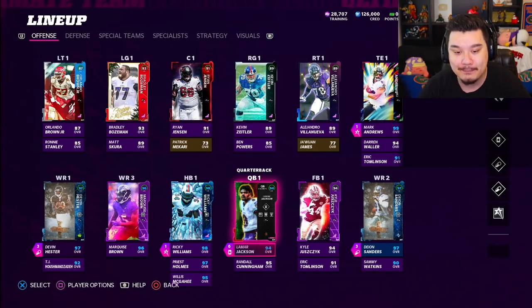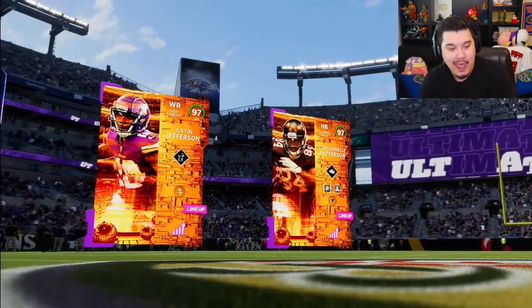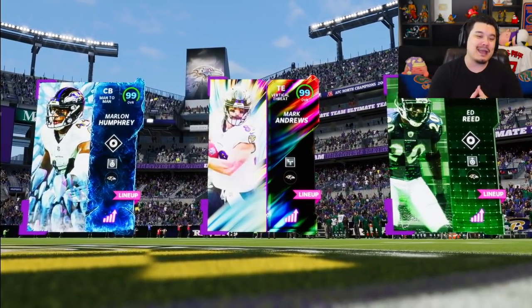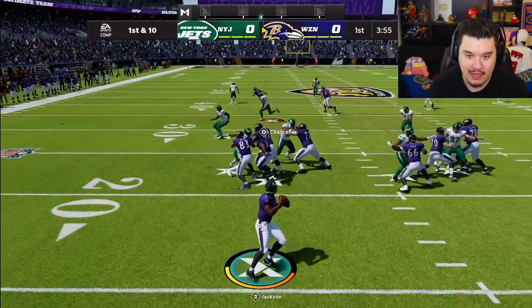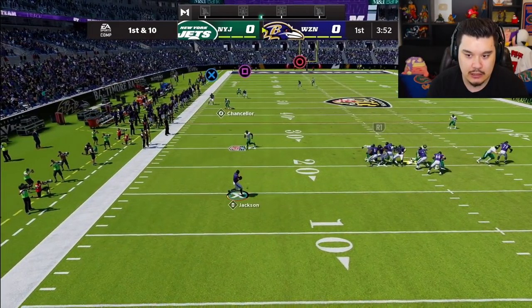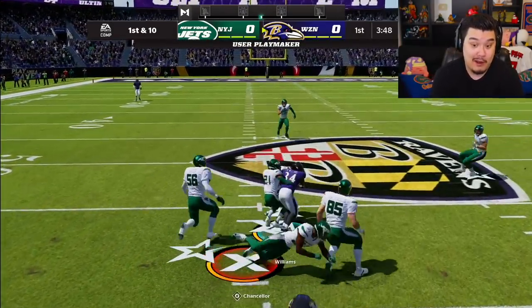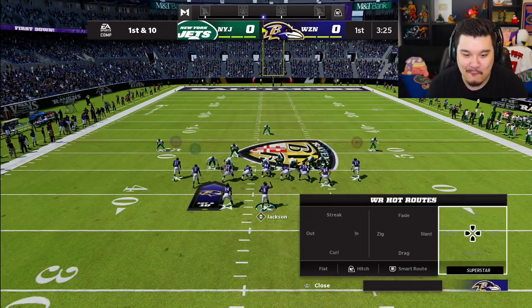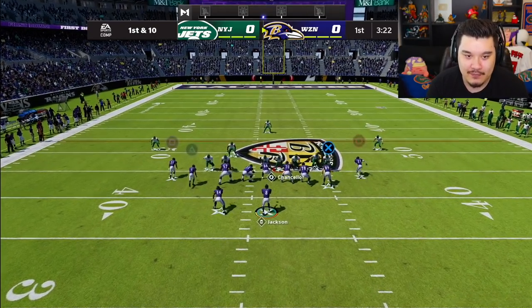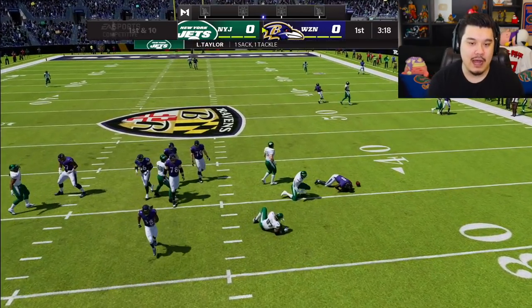Alright let's get into it. The opponent has Josh Allen, Justin Jefferson, Cordero Patterson - pretty solid top three right there. Mark Andrews is in my top three though, love to see that. Just hoping we get some big plays. Starting off on offense, going with a short side play action just to see what happens. Dump it off and somehow that worked out - big play, big first down.